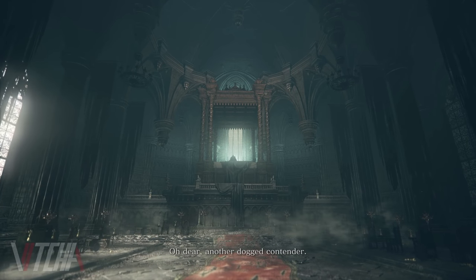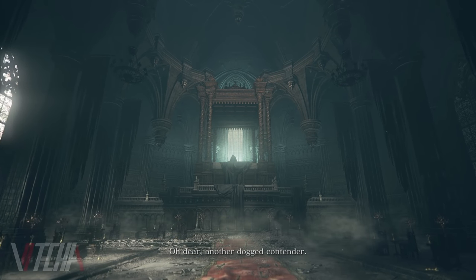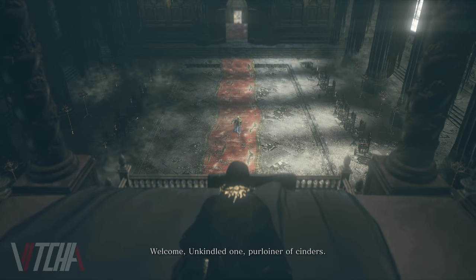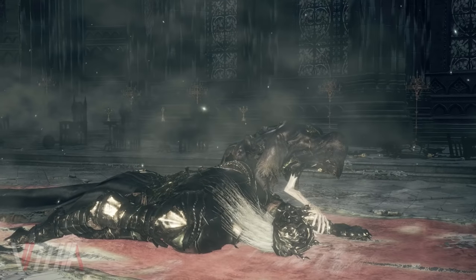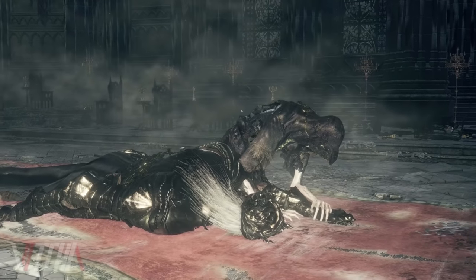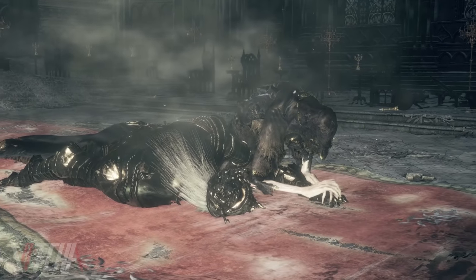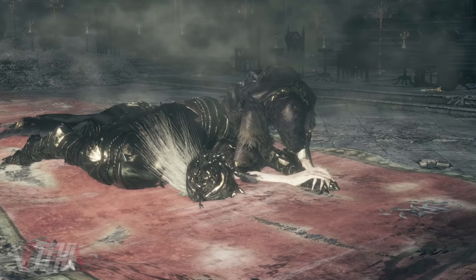Lastly, Gwynevere was known for her extremely powerful healing miracles. This, in combination with the feathers around the bedchamber, suggests a connection to Gertrude — the daughter of Gwynevere — and explains Prince Lothric's incredible power to heal. So much so that he's able to bring his brother Lorian back from the grip of death.